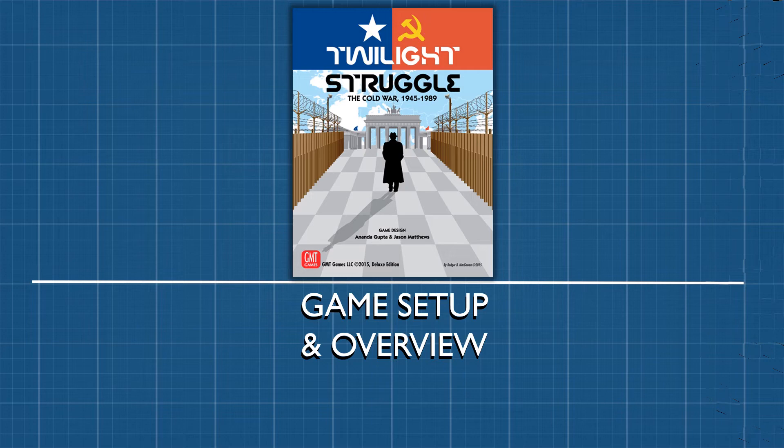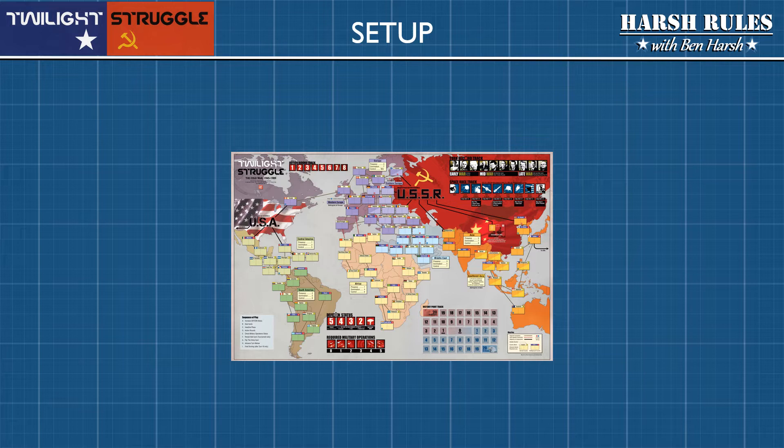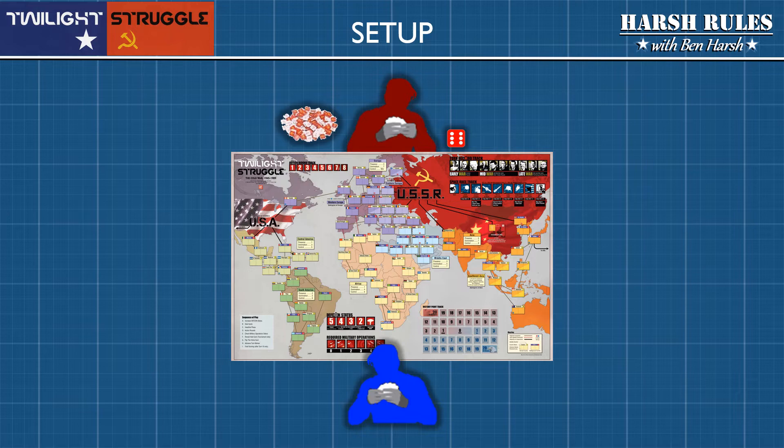First, let's set up the gameplay area, and I will cover broader gameplay mechanics as we go along. To more easily delineate the two players, the USSR player will sit behind the game board, and the US player will sit in front of the game board. Next, gather Twilight Struggle's player components, such as influence markers and dice, which are both color-coded. Red components go to the USSR player, and blue components go to the US player.